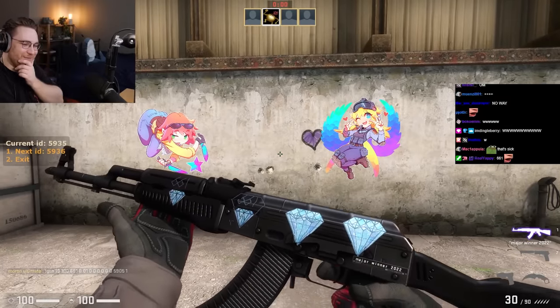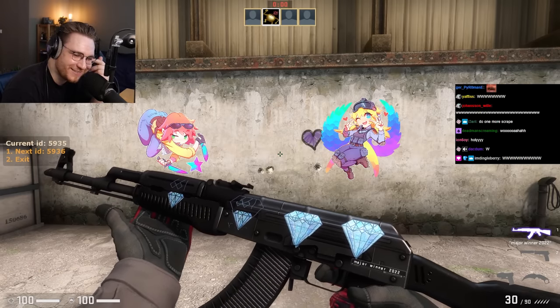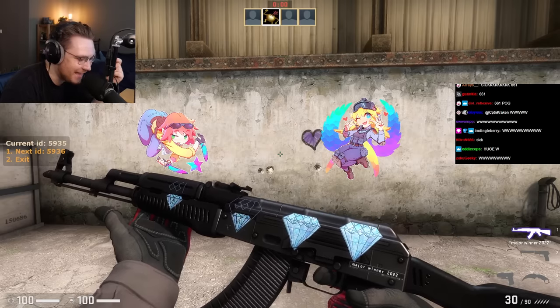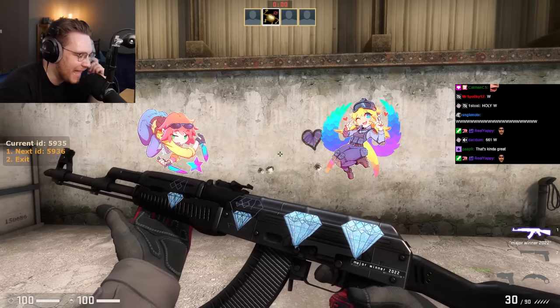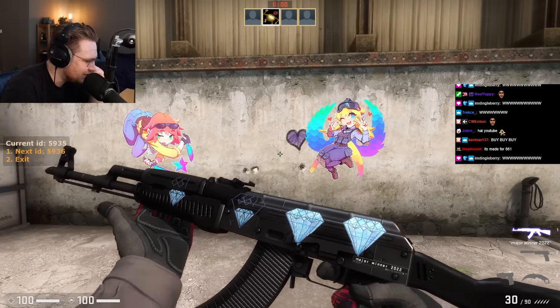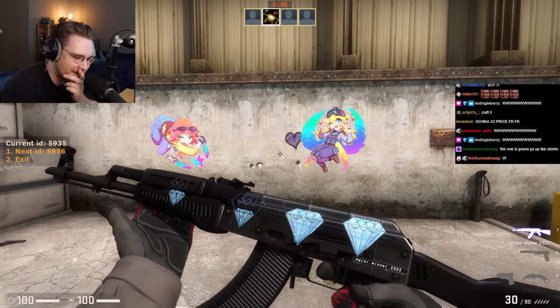I did not know about this — what the heck?! It says '661' — aka the scar pattern number, the pattern index of the AK scar pattern blue gem. 661, 661 — my favorite skin and hole of CS. My favorite AK — that is so sick!